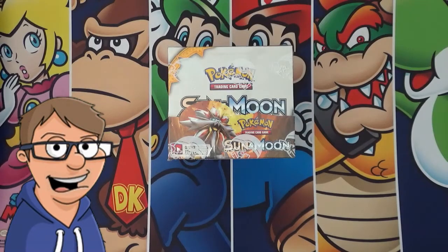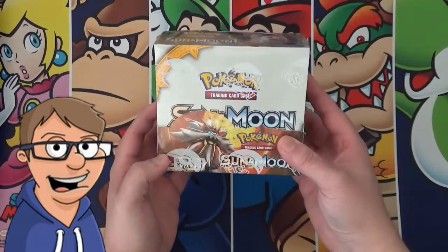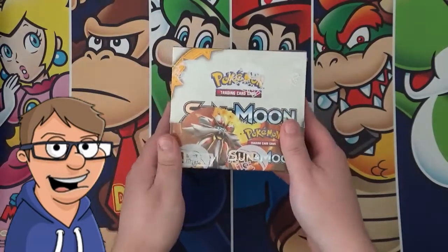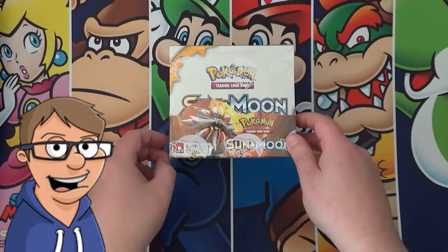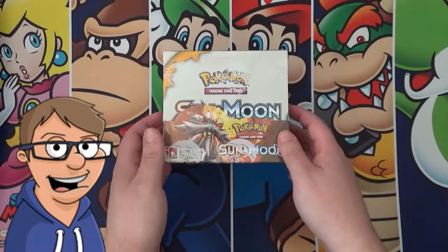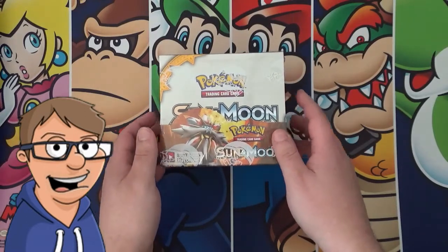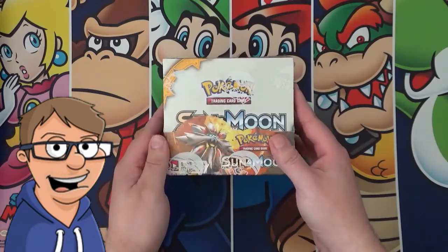What's up guys? Dr. Joe here with my first Pokemon booster box opening. Today we'll be opening up a Sun and Moon base set booster box. The pulls we're mainly looking for are the secret rares and hyper rares — some people call them rainbow rares — and that's pretty much what we're hoping to get in this box. Before I start, don't forget to subscribe to my YouTube channel for more Pokemon booster box openings. So let's open this up.